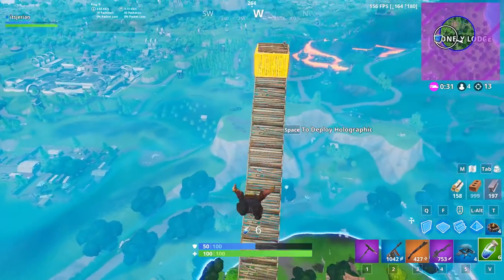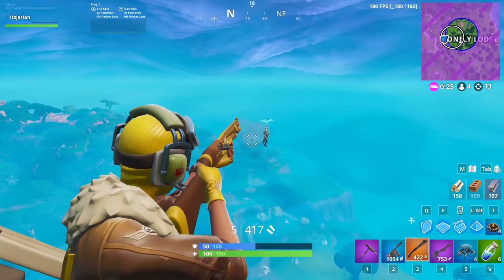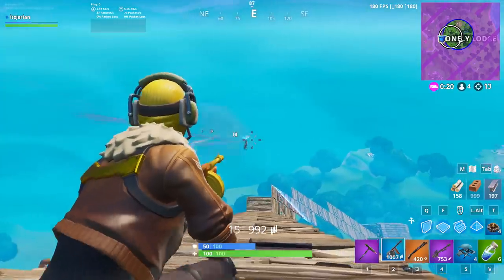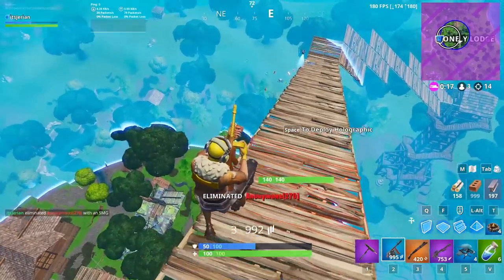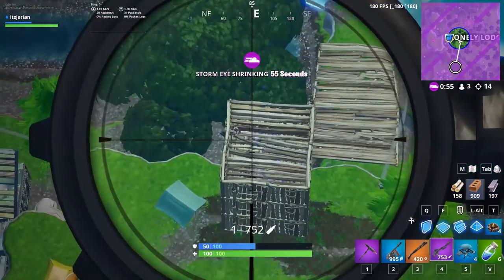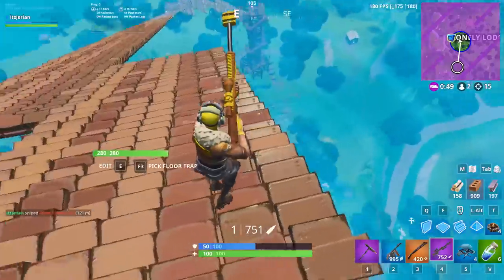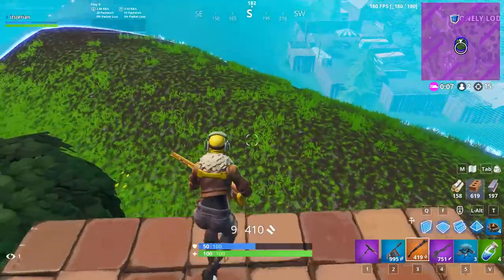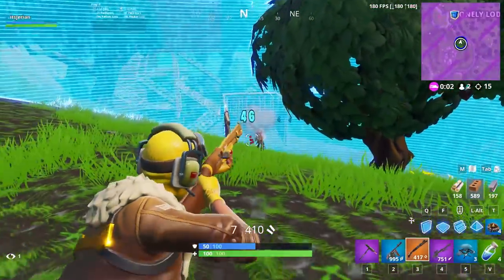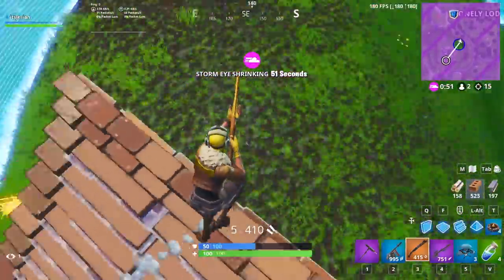If your aim isn't that good, you should either use the tac or go grind creative courses and aim trainers. You can see in a lot of these clips I completely whiff and miss every single pellet — even with decent aim I miss a lot. The third negative is that since the combat does so little damage compared to the pump or the tac, all your fights will be drawn out and take forever to end. The problem with drawn-out fights is you're more likely to get third-partied. If you've been constantly getting third-partied this season, maybe switch from the combat to the tac.